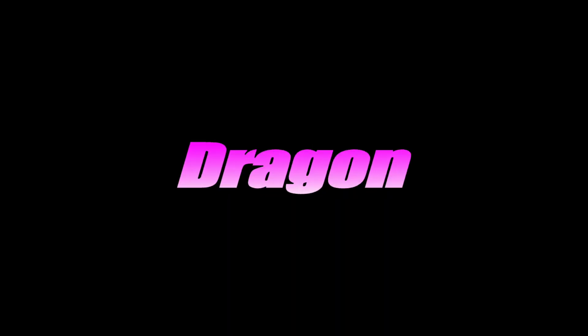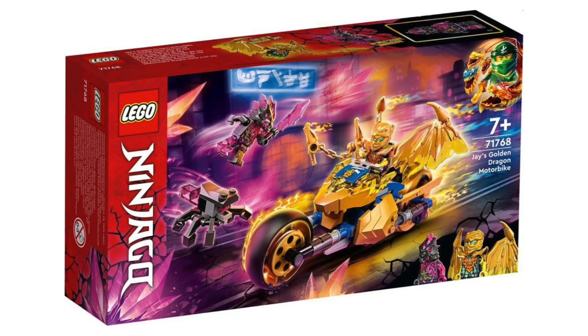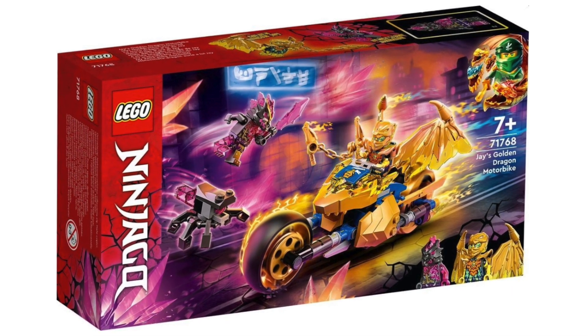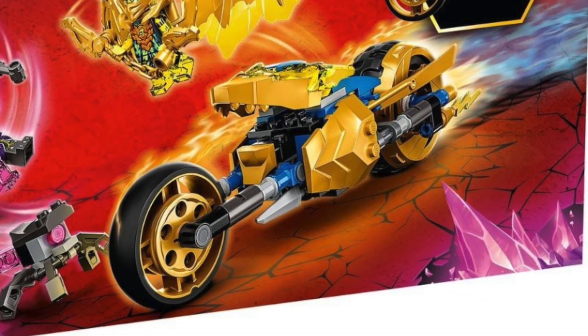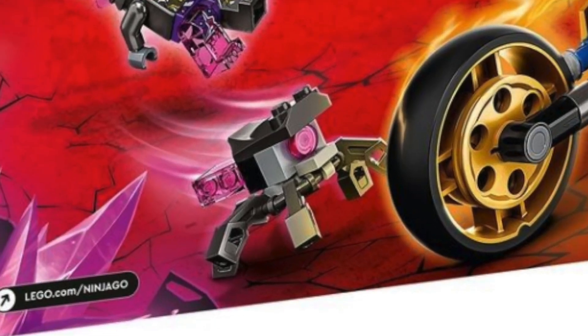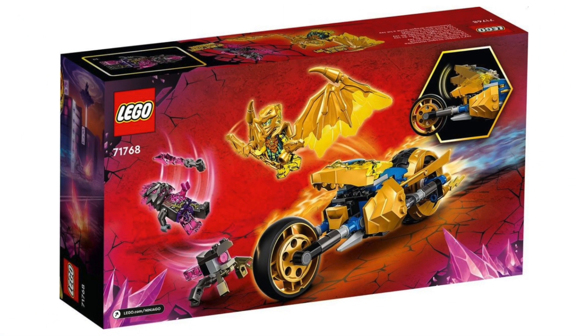Let's move on to 71768 Jay's Gold Dragon Motorbike. Just look at this thing. The build has one feature where you can articulate the gold dragon head up and down — I wouldn't really count that as a feature, but it exists. The bike itself looks like it's going to roll really well. I like the fact that you're getting a spider droid here because it actually gives Jay something to battle.